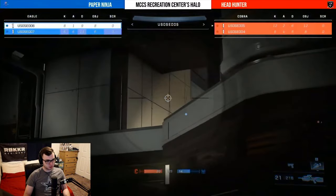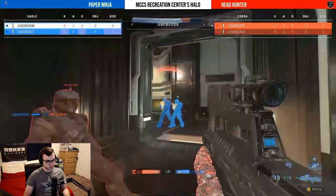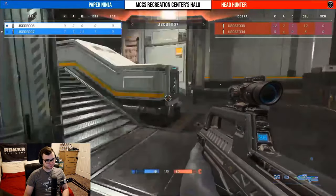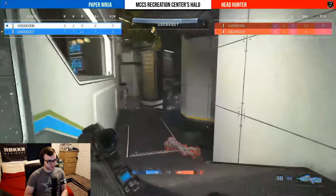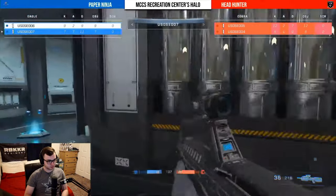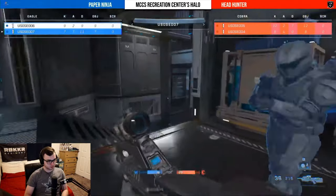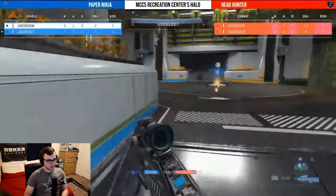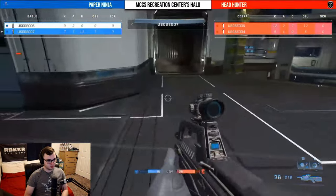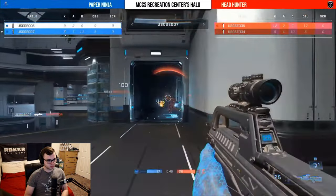It's just extremely difficult, especially the way Headhunter has been playing their trades together. But Paper Ninja answers back in a major way — they need to do that a couple more times to get back into this one. That's the perfect team rotation right there — the leading man cleans up the first kill, jumps off to the side, second man 006 comes in and finishes off that kill, sacrificing his life for the better of the team. Two kills lead to a perfect placement as they wind up picking up the invisibility as well.